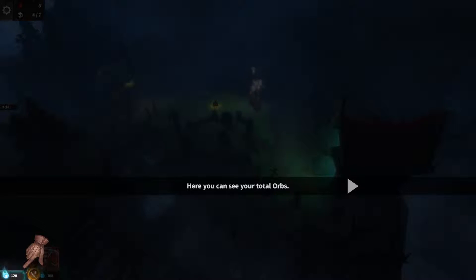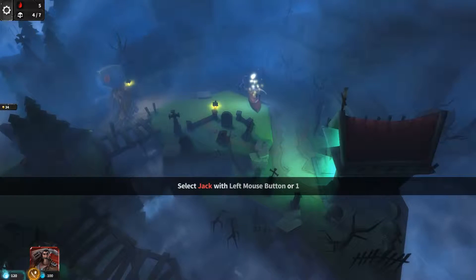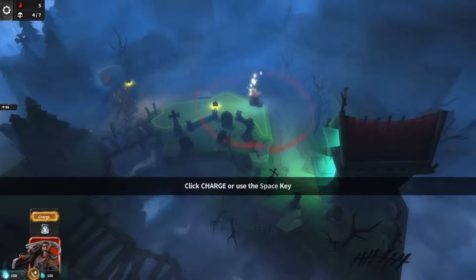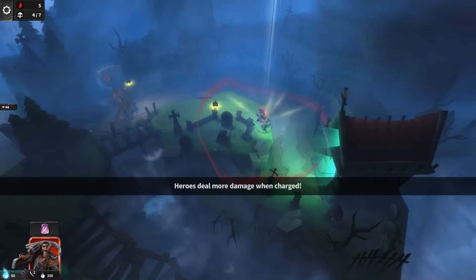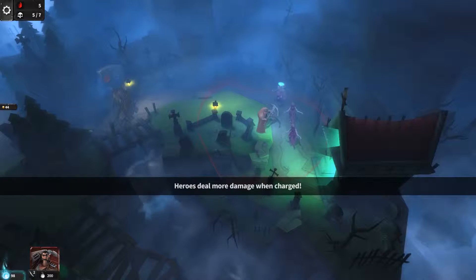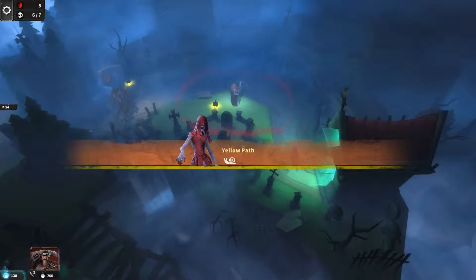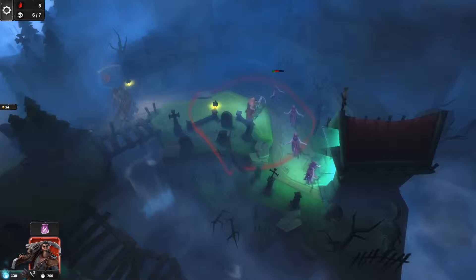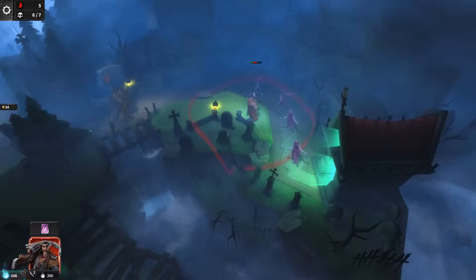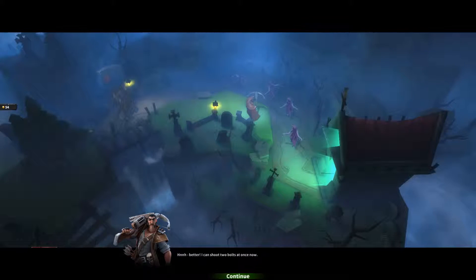Here you can see your total orbs. These are the charging costs for Jack. Let me handle this — I'll get it done. Here it deals more damage when charged. Okay, nice. Charge Jack — better. I can shoot two bolts at once now. Well, that is a result.